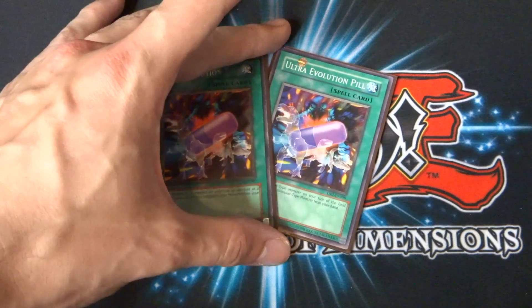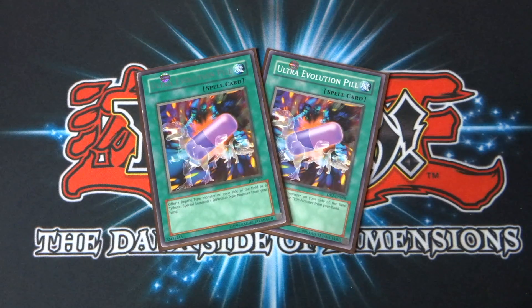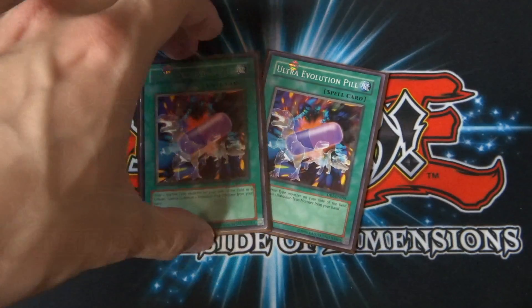The final spell card — I run it at two as well. So alongside Big Evolution Pill, I also run Ultra Evolution Pill. What you do is offer one reptile monster on your side of the field as a tribute, then you special summon one dinosaur-type monster from your hand, which is only going to help you out. We've got quite a few reptiles in here, which is awesome.